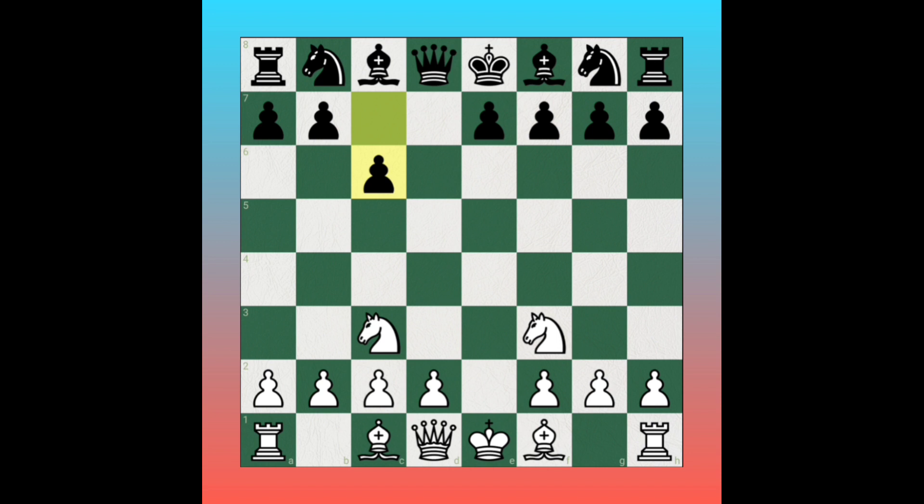Black plays pawn to c6 to stop the knight's development. White responds with pawn to d4, controlling the center with a central pawn. Pawn to c6 stops the knight going to d5. Bishop to f4, controlling the center as well as attacking the c7 square.